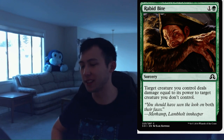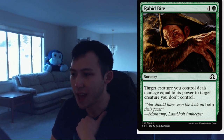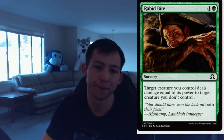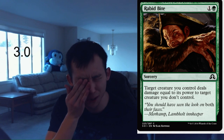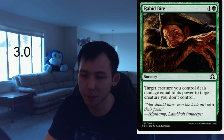Rabid Bite. 1 green, 1 colorless, sorcery. Target creature you control deals damage equal to its power to target creature you don't control. So it's a Savage Punch without Ferocious, and Savage Punch was pretty decent. As far as green removal is concerned, you can get blown out if they kill your creature, but otherwise it's just going to be a very solid card. I probably take this pretty highly in draft and you're always happily going to run this in sealed. This is probably a 3 or 3.5 — it's just very solid. Sometimes your creature is going to be smaller, so it'll be a little awkward, but generally we're always happy to play this card. I'm going to settle on a 3.0 for Rabid Bite.